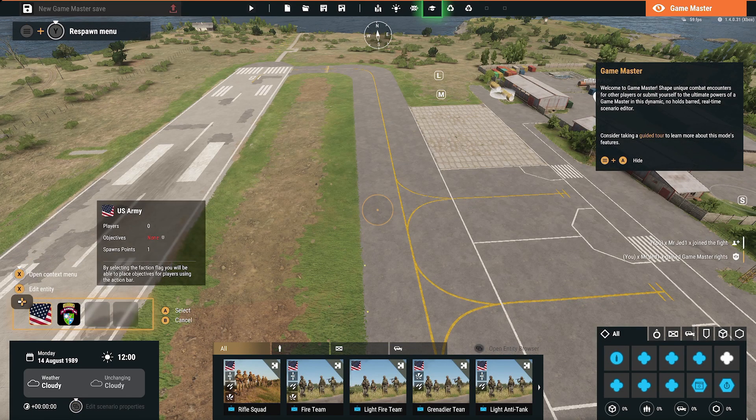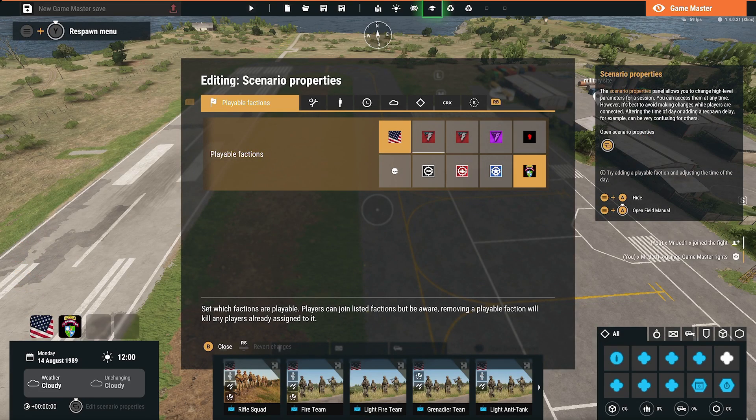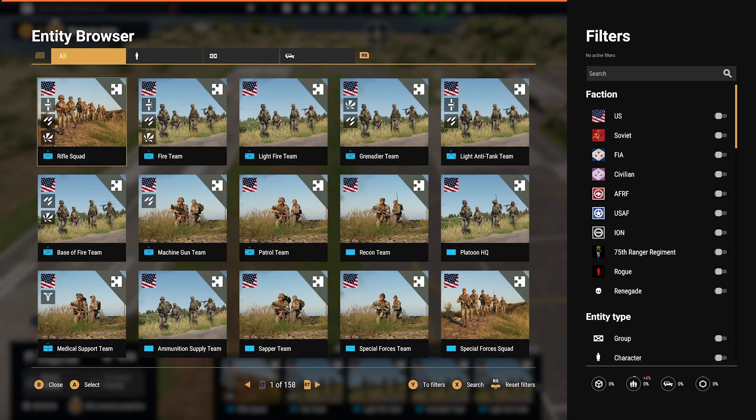Come over here. If you're on Xbox you hold the select button. Make sure you've got your factions all picked - you only need us. Now hit select one time instead of holding it, and now we want to put down the spawn.